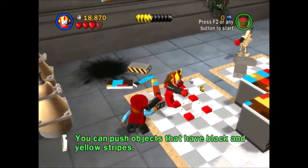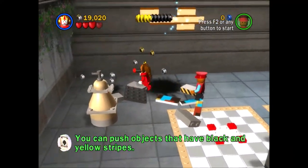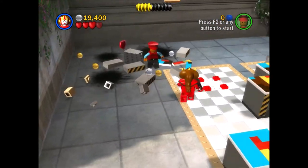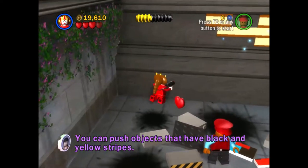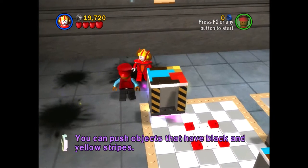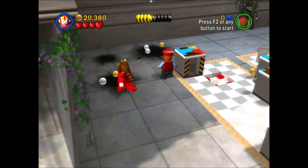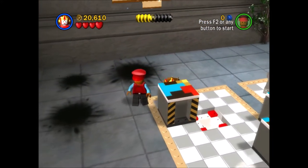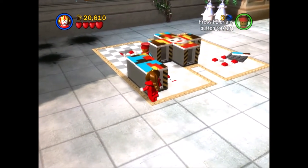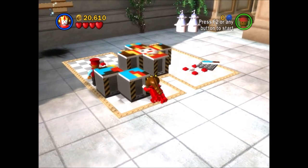I hear the battle music, which means there's another battle droid. You'll see me here fail for like ten minutes trying to put the cube in place, because I remember this puzzle from the DS version but don't really remember how it worked. And Amidala really likes to get stuck to the puzzle. And Panaka's in my way too. So goddammit.